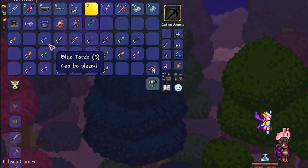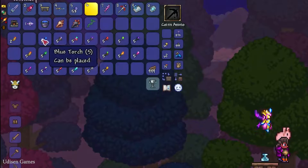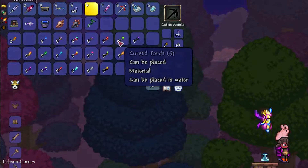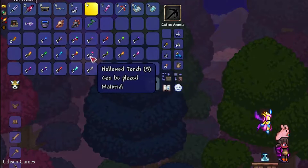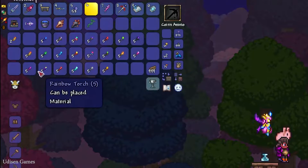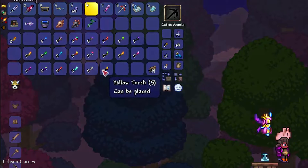Try different torches and receive different campfires. Here are all the torch types: blue torch, bone torch, coral, corrupt, crimson, cursed, demon, pink, orange, jungle, hallowed, ihor, ice, green, desert, purple, rainbow, red, ultra bright, white, and yellow.